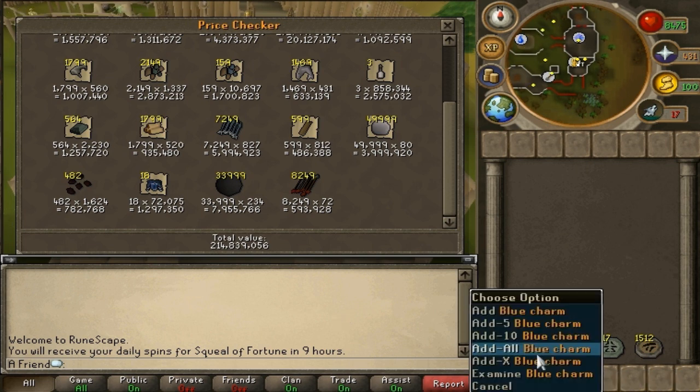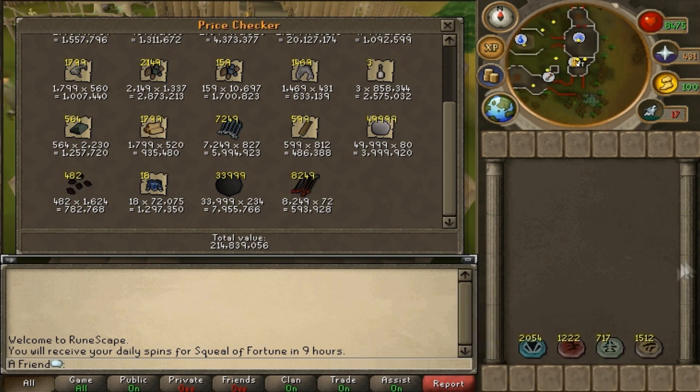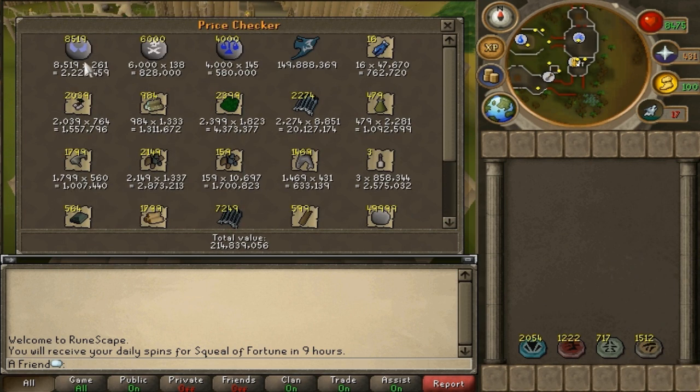So 214 mil total. We've got some charms: 2,000 blue, 1,200 crimson, and some green and gold. I'm missing cosmic runes — I should have about 6,000 of them. I got two onyx bolt drop during these 100 kills and no elixirs. Anyway, I hope you enjoyed this video and found it interesting. I'll be back in two days — bye!